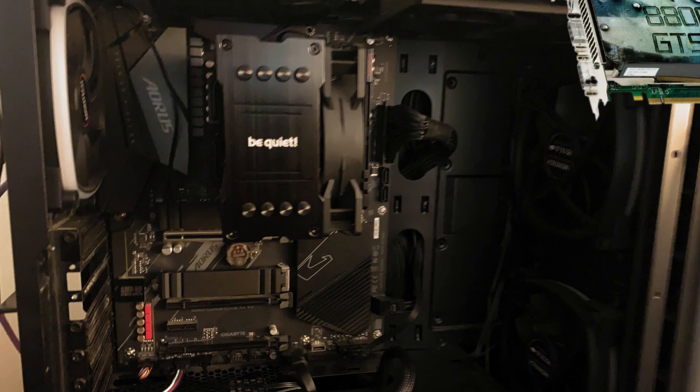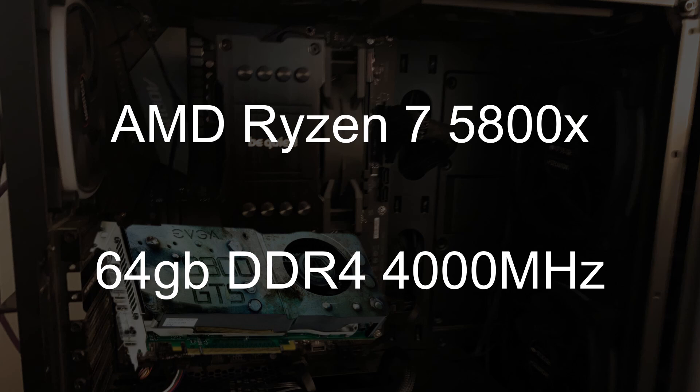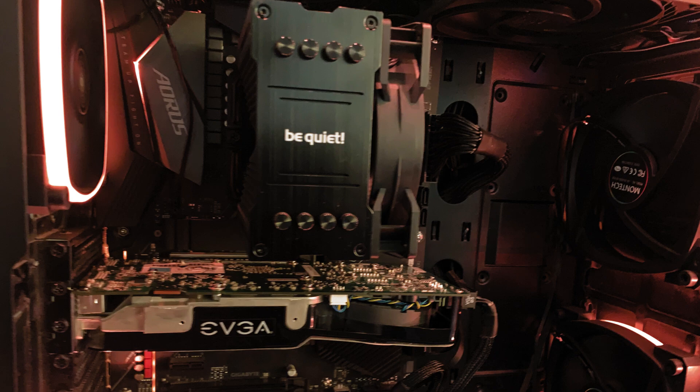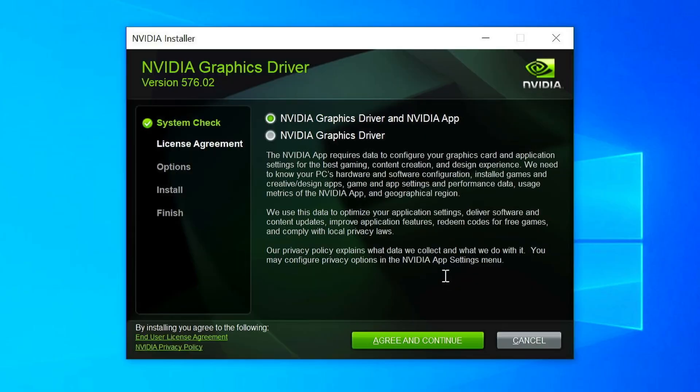Not only was this the perfect time to throw this card into a system, but it also gave me the perfect environment to see the card's full potential, pairing it with a high-end modern CPU and more than enough RAM. Now that I had a perfect system to test with, I could really see what the 8800GTS 512 was made of — but first I actually had to get the graphics drivers to install, which is a process on its own.